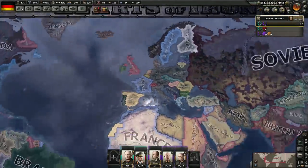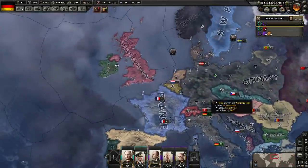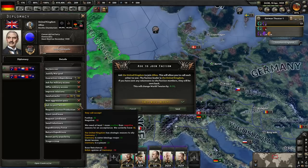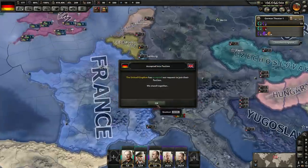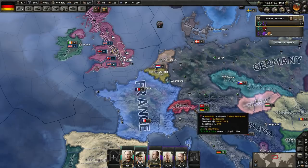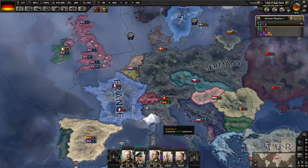Alternatively, you can wait for world tension to get high enough from Japan declaring war on everyone, and you get an offer from the UK to join the Allies. You can't join the Allies until then. What? I have never seen that before. What the hell is happening, guys? Okay, I'll say yes to that. What the hell? I've rehearsed this like five times and that has never happened before.